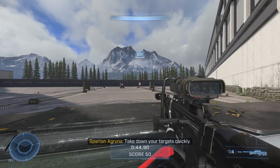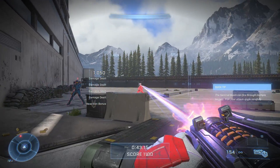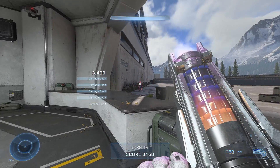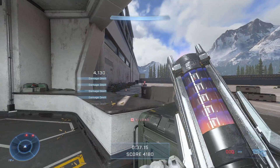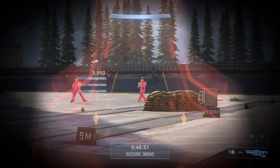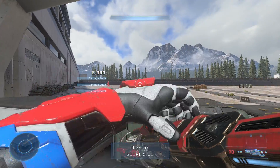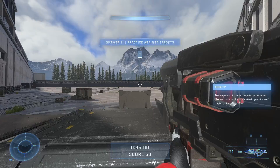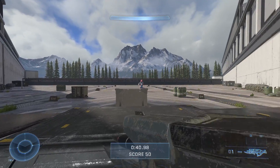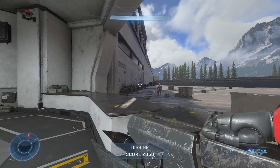The Sniper is the usual Halo sniper — a shot to the body breaks the shield, a shot to the head is a kill. The Sentinel Beam has changed from its original form: it can pierce through enemies, has high recoil, but strips shields easily, and it now has ammo. The Shock Rifle is a sniper-like weapon that deals chain lightning damage to nearby enemies and can disable vehicles — same goes for the Disruptor. The Skewer is a spike weapon with one shot before reloading that one-shots its target; since it's a projectile, lead your shot.